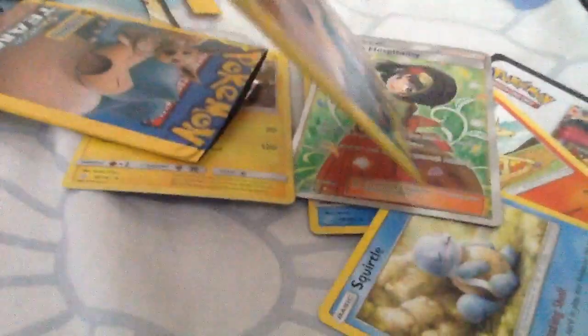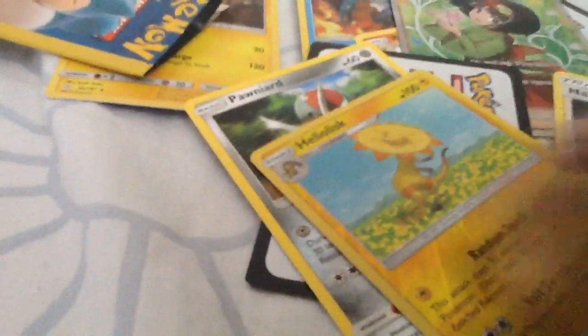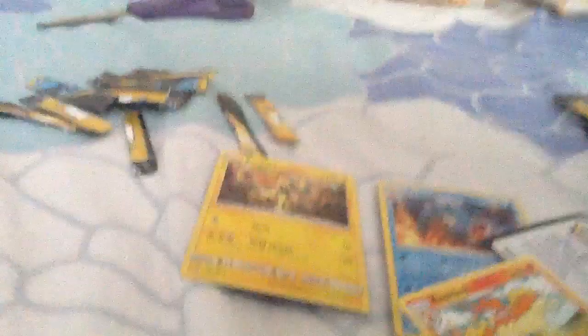Well, that's a win right there. And the final pack — I don't even care about the other cards anymore. We got a Ponyta, Heliolisk, a holo, and none of the others matter. Let's do a bit of a recap of what we got.